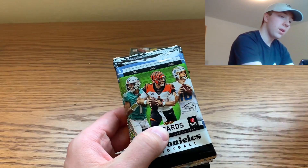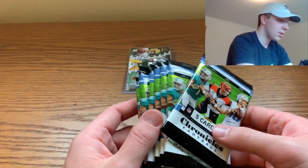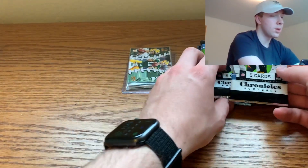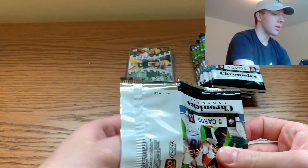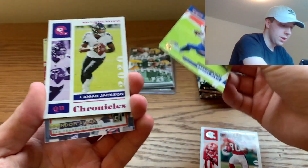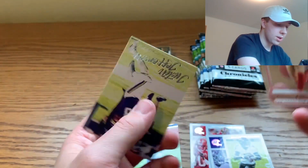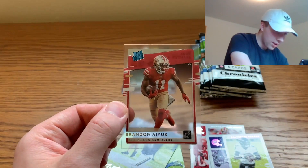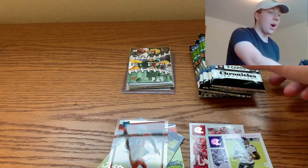The blaster has 40 cards in the box, five cards a pack, so we've got eight packs. We did not pull a Justin Herbert in the fat packs, so that's really the main one we're looking for here. Pack one: Gabriel Davis, Lamar Jackson — kind of cool — a clear Brandon Aiyuk, and then a Justin Jefferson. These clear Optic Rated Rookies are so sick.